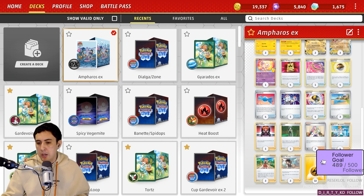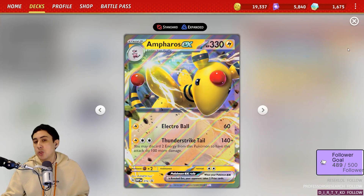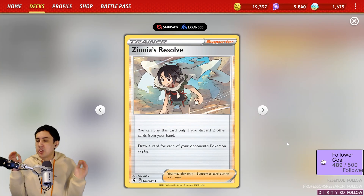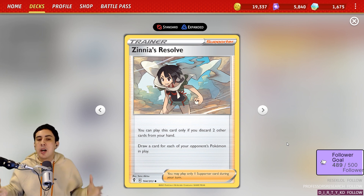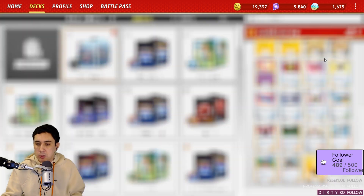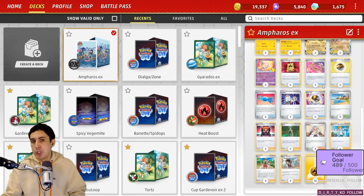A couple of interesting choices here: I've got two Beach Court and a couple of switching cards, so you can get Ampharos EX swinging every turn if you want. Some disruption with Boss's Orders and Serena — Serena is handy as a way to draw through your deck as well. You've got four Research, very good in this kind of deck. And a bit unusual — I'm trying out Zinnia's Resolve. I'm not sold on it; maybe I cut it down to one and add an extra Serena. 12 Lightning energy, a very healthy amount, very much appreciated in the Dynamo deck.